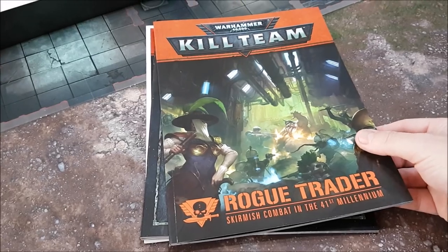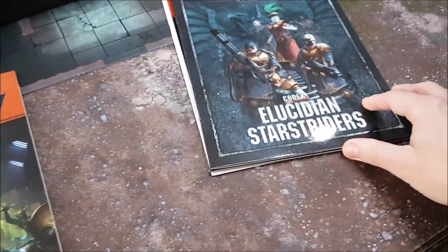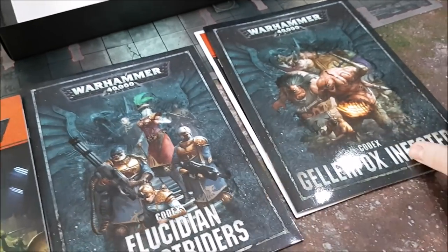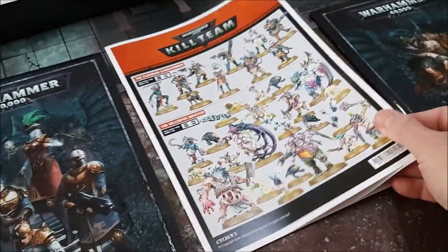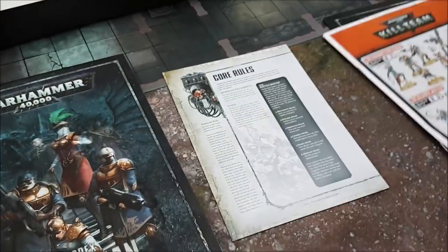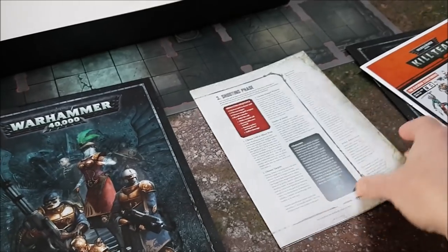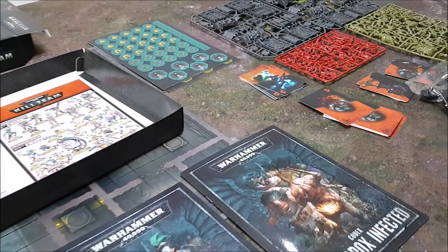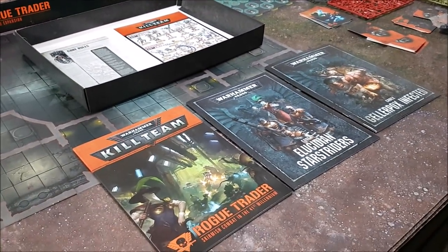Then there's a package with lots of books inside. Removing the cover reveals the Rogue Trader skirmish combat game in the 41st millennium featuring the Lucidian Star Striders. There's a guide on how to stick your models together and another rules pack — I'm really racking up the number of rules pamphlets I've got.